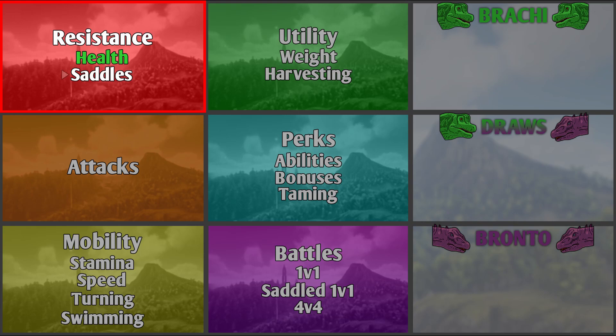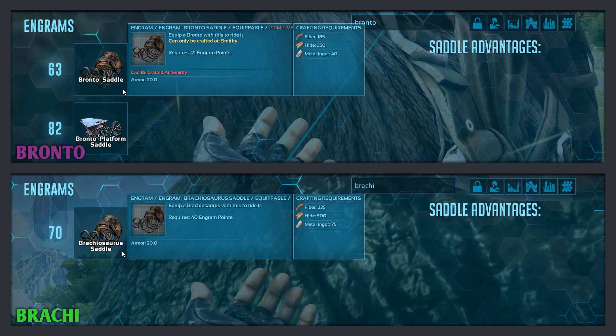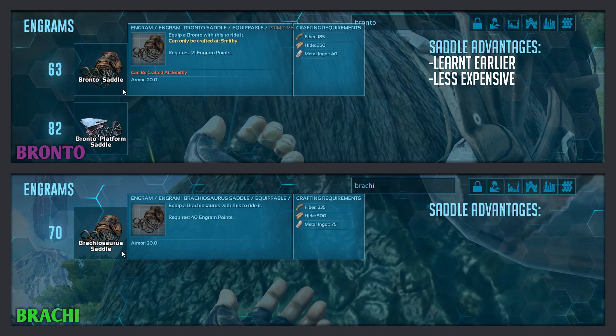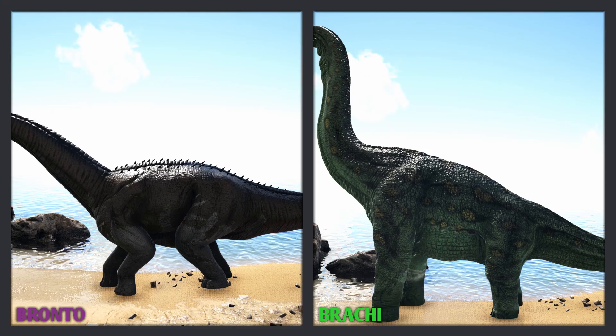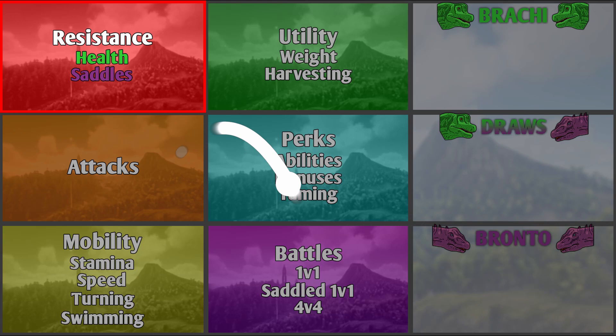The next test is the Saddles test. The Bronto's regular saddle is learnt at level 63, and costs 185 fiber, 350 hide, and 40 metal ingots. The Brachy's regular saddle is learnt at level 70, and costs 235 fiber, 500 hide, and 75 metal ingots. The Bronto also has its platform saddle, learnt at level 82, which can be used for building big mobile bases on top of the Bronto's back. The Brachy does not have a platform saddle, since its back is way too slanted to support one. The Bronto wins the saddle test, with its regular saddle being easier to make and also having the optional platform saddle.